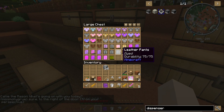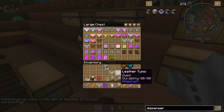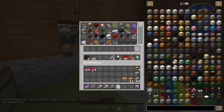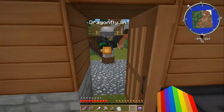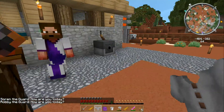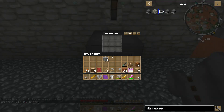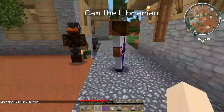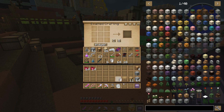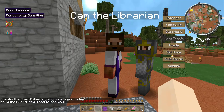The cheapest is all this white leather stuff. A white leather tunic — we'll use that for testing. So put a leather tunic in there. Let's do Cam the Librarian — please follow me. Thank you.